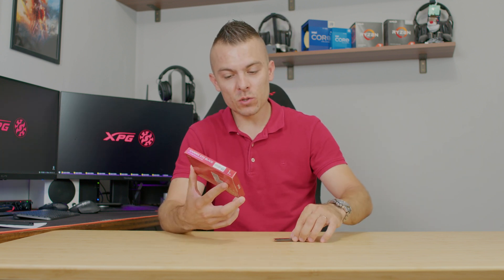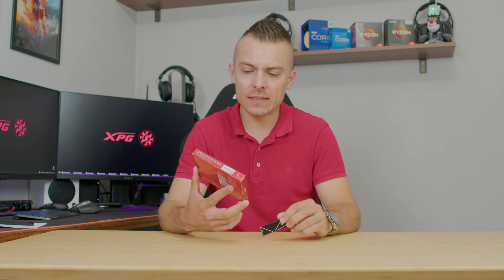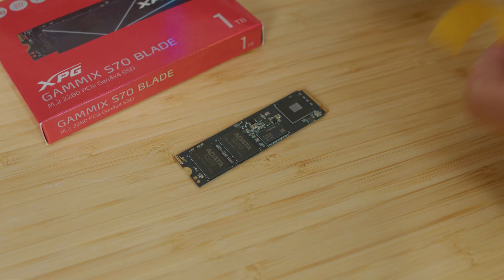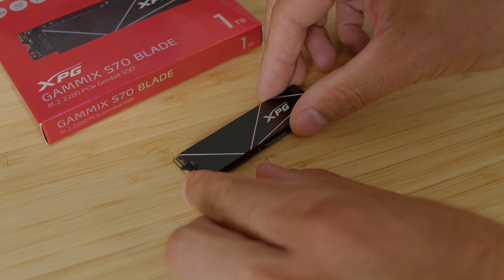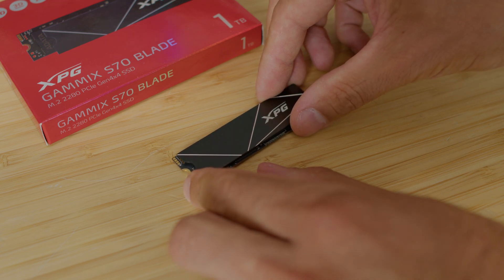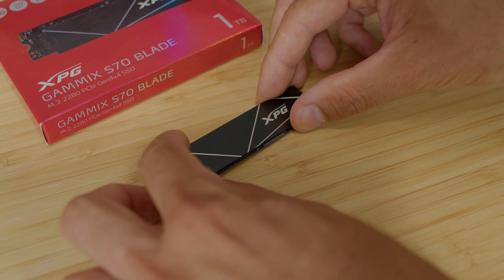Hello everyone, welcome to today's video. Today we're going to cover an interesting Gen 4 SSD with one terabyte of capacity. It comes with a passive heatsink that is optional — you can place it if you want, but if you have a passive heatsink on your motherboard you can use that instead. One important thing to know: once you stick this heatsink on, you can't remove it because it adheres to the chips.